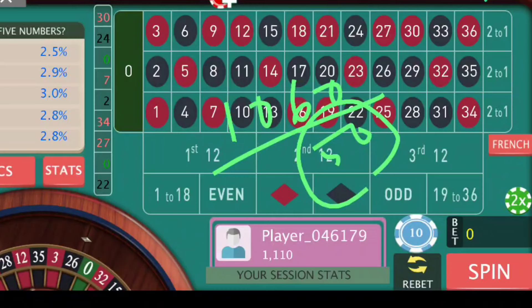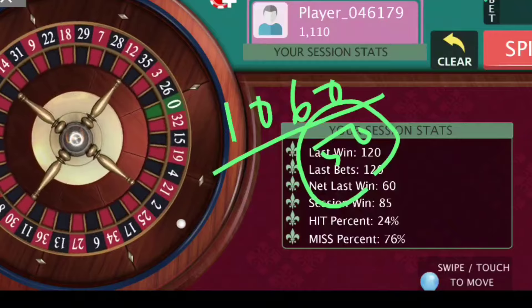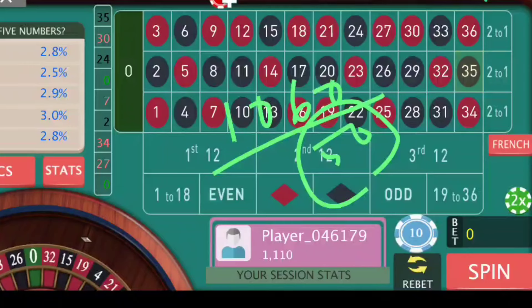Before ending the video, let me tell you why you have to avoid this kind of strategy at a real table. Because in a real table, numbers are always random. The concept of hitting a number again and again or a dozen again and again only happens in online tables. So for online tables, this kind of strategy is good. But for real tables, position really doesn't matter — you can go with the same two dozens and same strategy: increase after every loss, stay with the same amount after a win, and set a small target.